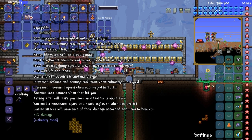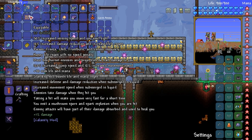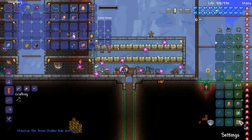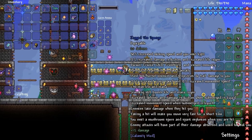Here's what the Sponge does: 20 defense, 50% increased mining speed, and you have mid-light. 12% increased damage reduction and increased life regeneration. Poison, freeze, chill, frostburn, and venom immunity. Honey life regen with no speed penalty. Most bee and hornet enemies and projectiles do half damage to you. 120% increased jump speed and 12% increased jump movement speed. Plus 30 max life and mana. Standing still boosts life and mana regeneration. Increased defense and damage reduction when submerged in liquid. Enemies take damage when they hit you. Taking a hit makes you move very fast for a short time. You emit mushroom spore and spark explosions when hit. Enemy attacks will have part of their damage absorbed to heal you. That is now complete - we have the Sponge, which sounds amazing. I do need to give it a quick reforge.